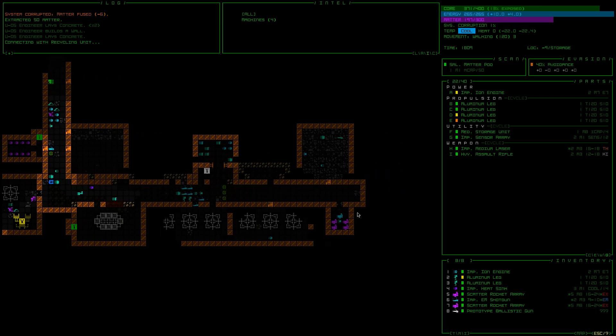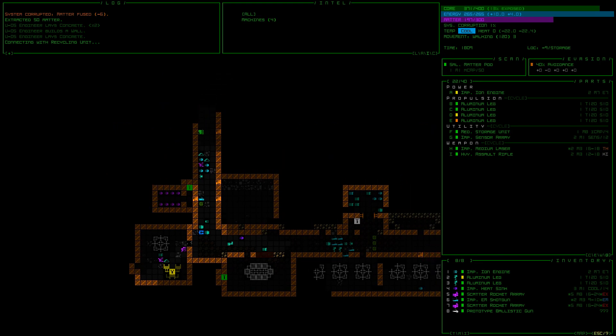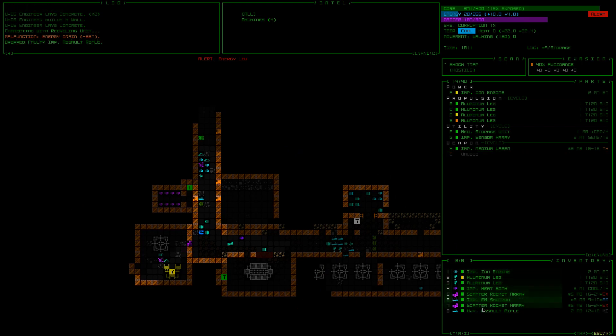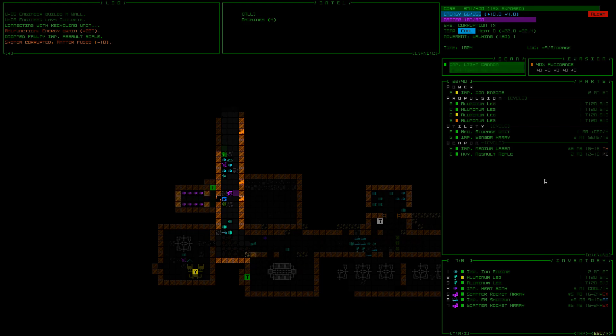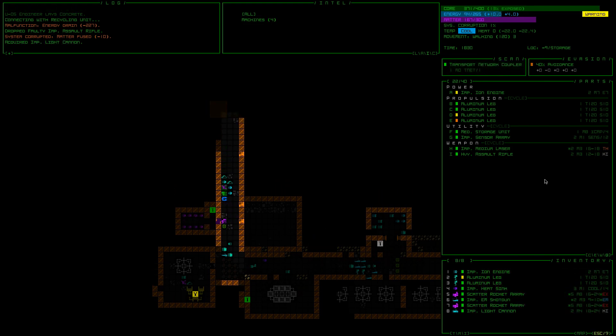We started over here. We kind of blasted our way over this way. We just lowered the alert. Let's try and be a little bit sneaky as we move forward. Let's try this guy — faulty, dang it — heavy assault rifle. Let's blow this guy up.